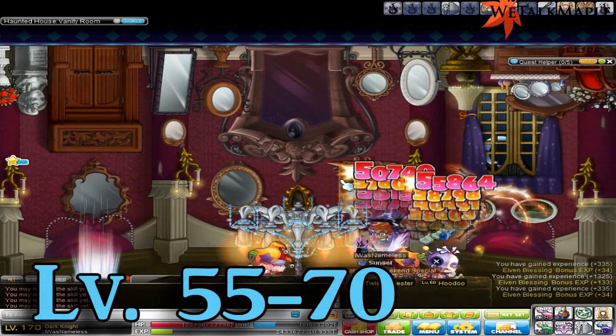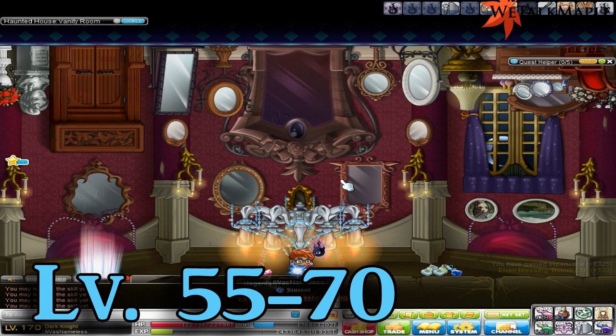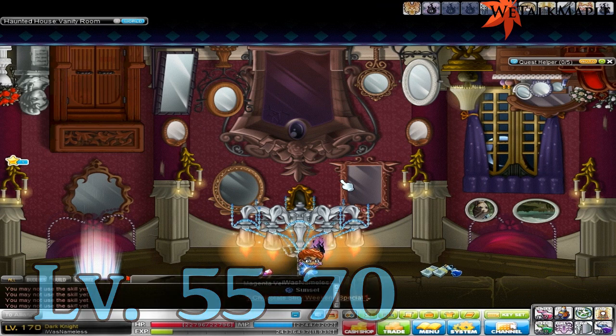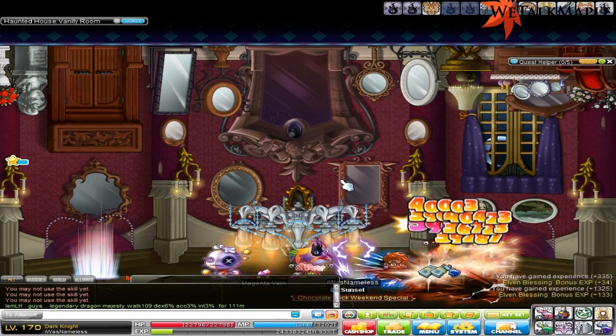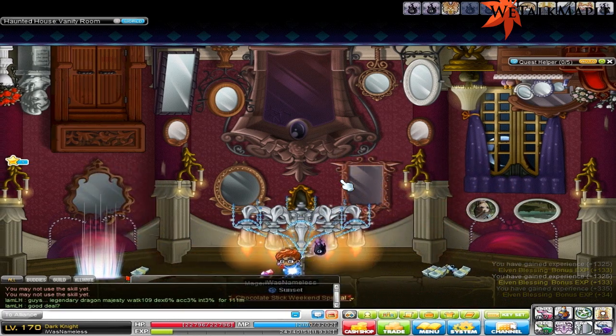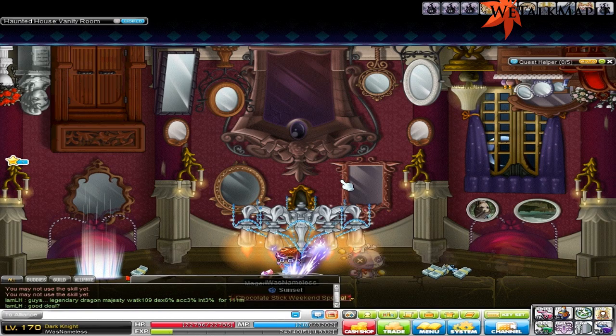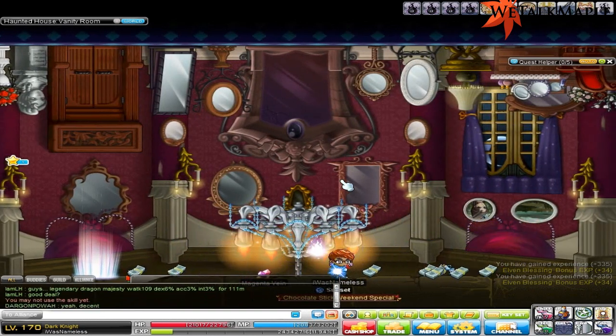From 55 to 70, you might want to come to this room — this is one of many Jester's rooms and this is my favorite. If you're a crappy class like a warrior, you might want to stay in here instead of going to the main Jester's room, since it's a little hard and you're going to get kill-stolen a lot. If you're a Cleric, you can stay here and pretty much leave at level 60. If you're a high KSing class like Dual Blade, you can probably make it in the official Jester map.